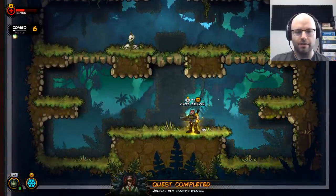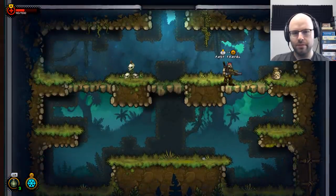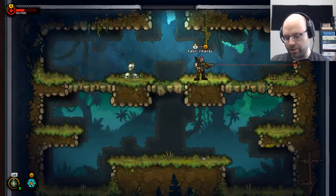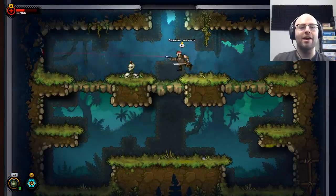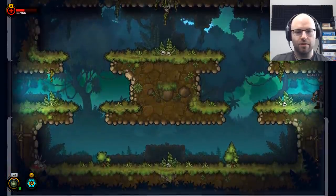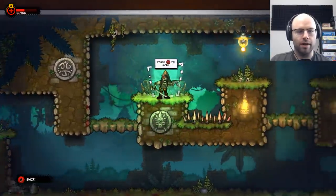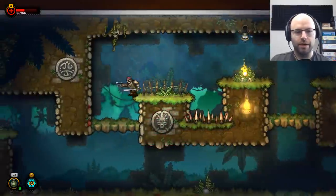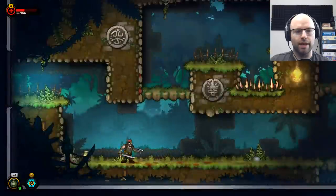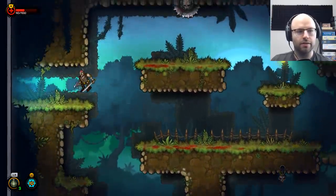We've completed our quest — the rocket launcher is unlocked. Change weapon is... right stick click. That's real gamer skill right there. We have 207 ink, so I'll give 150 and see what happens. Reload speed increased by 15% — you love to see it. There's no faster way to fast travel, so we're just going to come through this way.